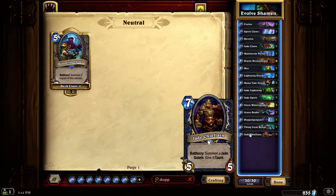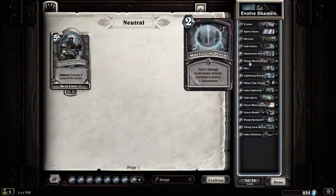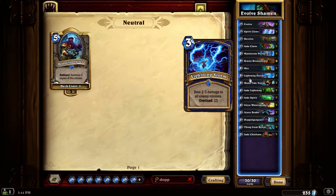Jade Chieftain - you can evolve that too. He hasn't got great stats for seven cost, but he does summon a Golem. You evolve both of those things and it works out quite well. The deck also has some staple Shaman cards, your lower cost removal stuff.